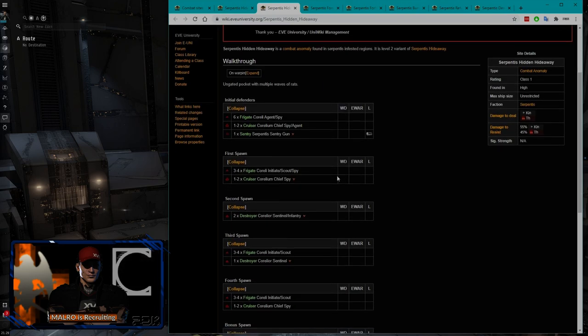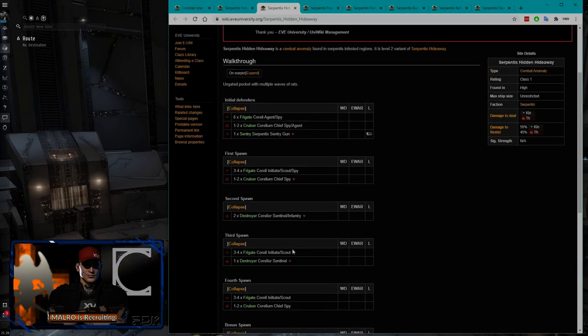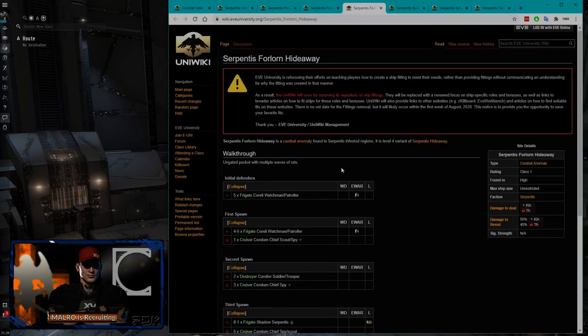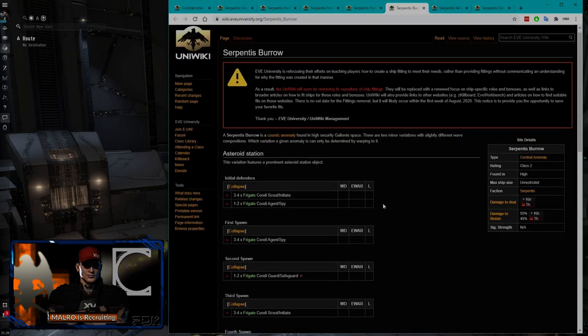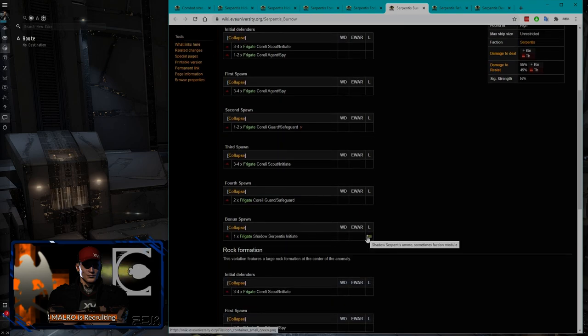Faction ammo and tags may also drop, which is great. In these sites there are trigger NPCs — for example, killing the Shadow Serpentis sentry gun triggers the next wave. So we kill that one last to mitigate incoming damage. The Forlorn sites have destroyers, which will be a little sketchy until we get into a cruiser — maybe an Algos. So we're mostly watching for Hideaways and Burrows, grinding through them and looking for those faction spawns.